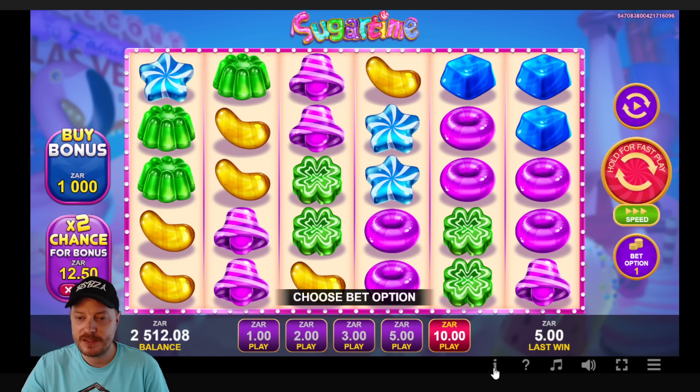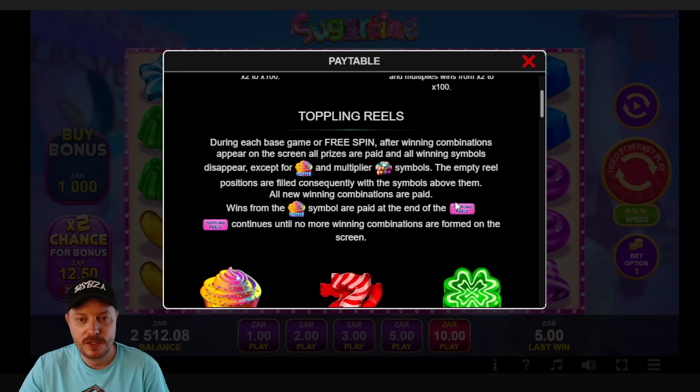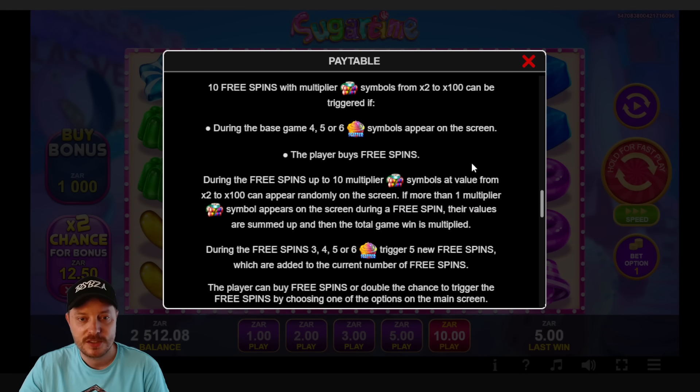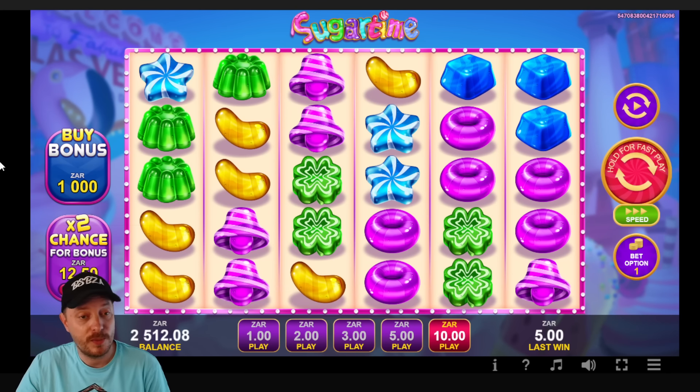I can't load the game information for some reason — now it's working. So let's start: scatter four, five, or six triggers the feature, so we need four of those. If we get more, the multiplier symbols increase or we get more free spins. Multiplier appears during free spins. We need four scatters, which is a lot. There's also double chance.